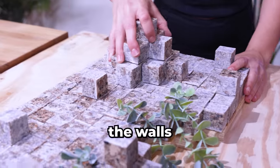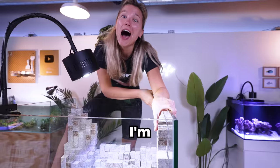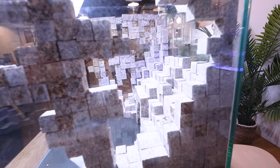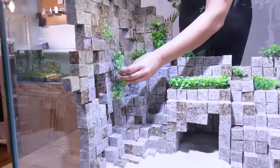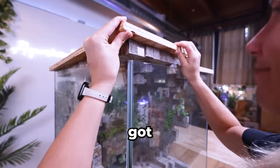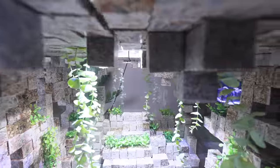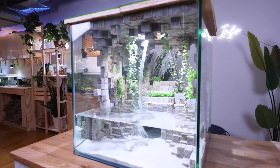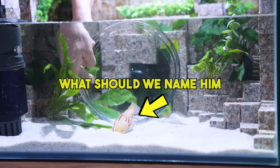It's finally time to put everything together. I'm going to have to sand for a while. Wow, this looks awesome. There are only a couple more things we need to do — let's add white sand to the bottom and a few plants dotted around. I even got this Minecraft grass to make it look more realistic. These plants really make it look like a lush cave. Let's fill up the tank and get it ready for our new axolotl. What should we name him? Let me know in the comments.